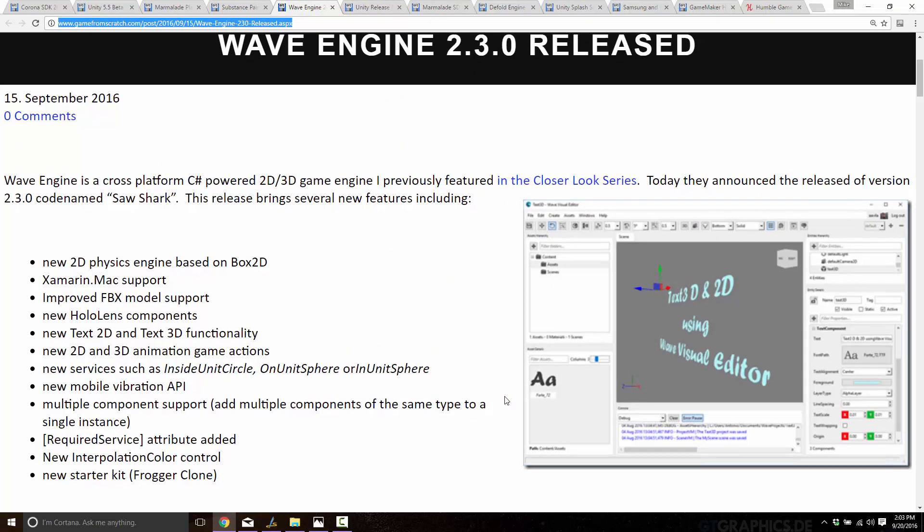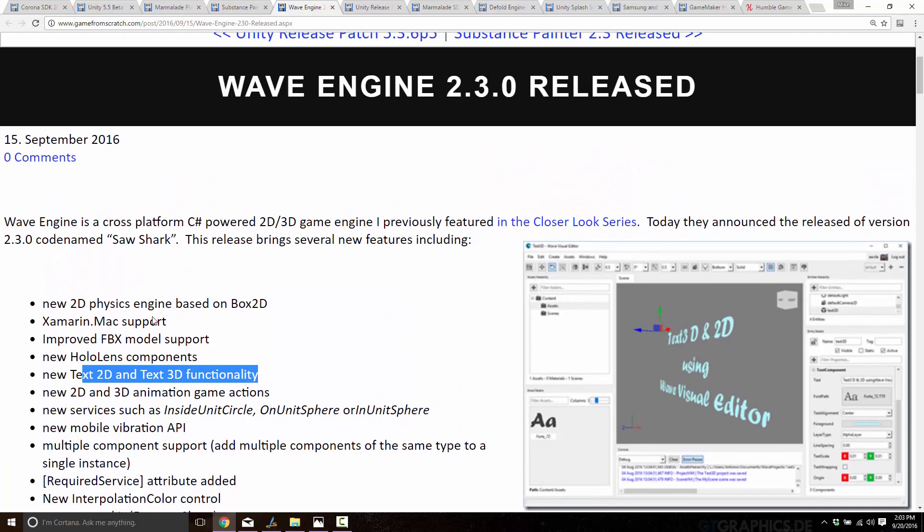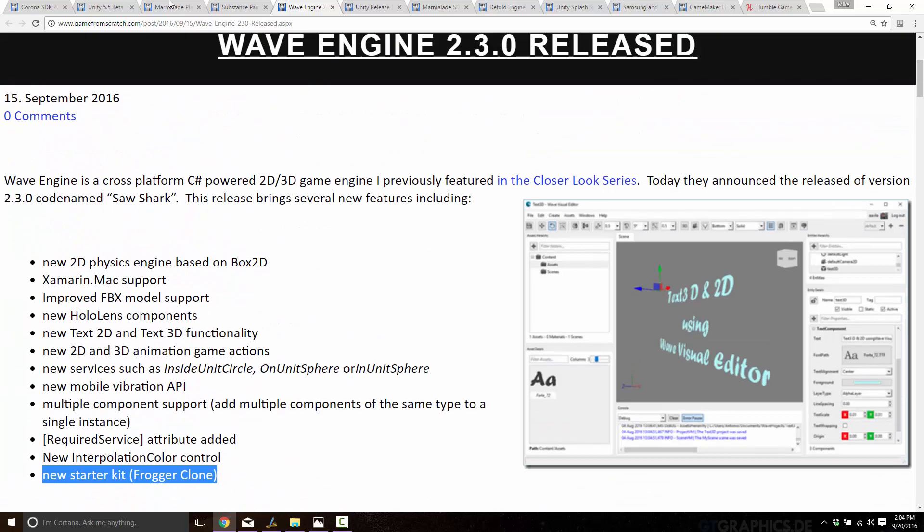Another release this week was Wave Engine 2.3.0. I did a closer look at the Wave Engine a while back, so there's a link to jump into that. It's a cool C#-powered cross-platform free game engine, though I'm not entirely certain what their business model is. This release brought some pretty cool stuff: they added a new 2D physics engine built around Box2D, added Xamarin Mac support, improved their FBX importer, added new text functionality in 2D and 3D, new game actions for animations, and also added a new starter kit which is more or less a Frogger clone. So if you wanted to check out this engine, now would be a great time.